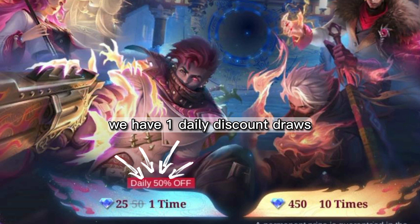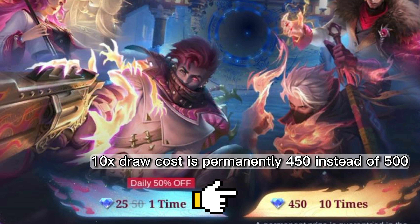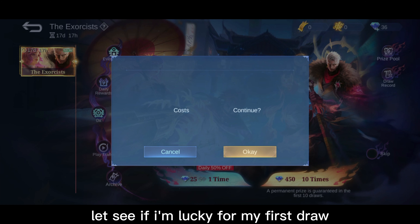We have one daily discount draw. The 10x draw cost is permanently 450 instead of 500. Let's see if I'm lucky for my first draw.